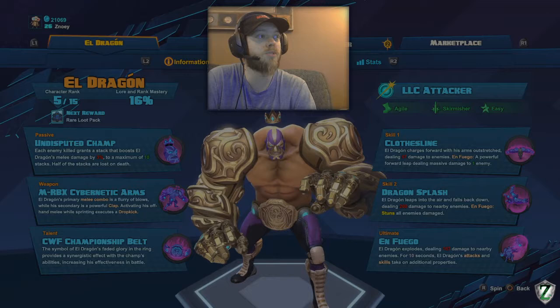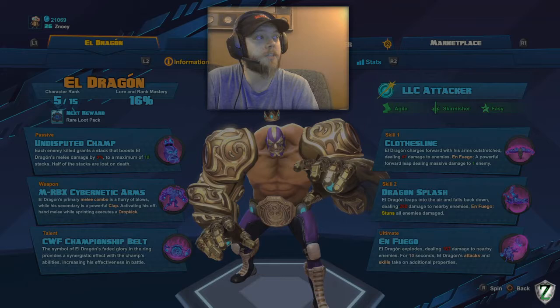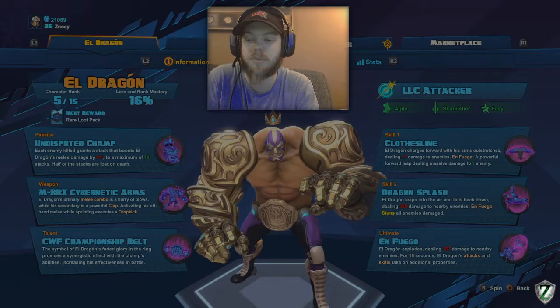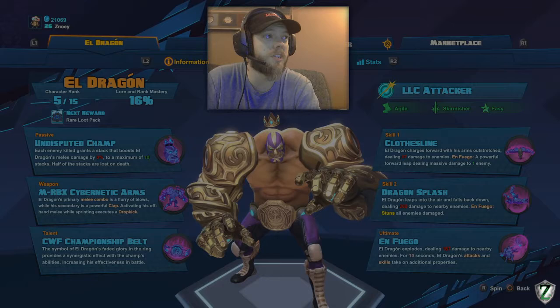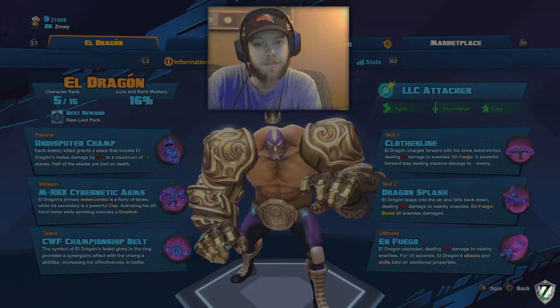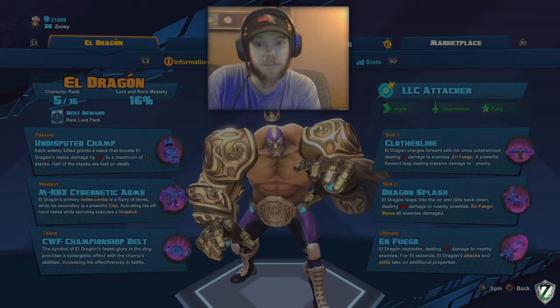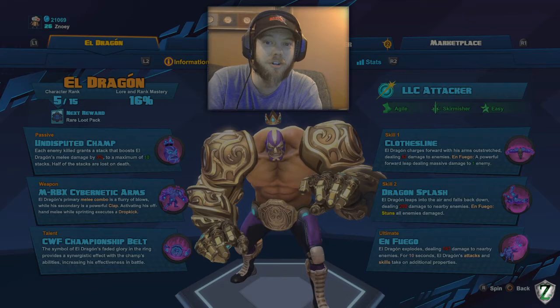His next skill is Dragon Splash — Eldragon leaps into the air and falls back down, dealing 200 damage to nearby enemies. During En Fuego it stuns all enemies, so this is the skill you want to save for when you win En Fuego. The more damage truly comes from the AoE field you put down on the ground. You'll put a talent into making sure Dragon Splash leaves a field of damage — I think he does around 468 off the top of my head. I mostly use it to clear minion waves, but I like it more for zone control. If you're up against a Galilea, she'll do her zone control area and you step right outside of it and do yours. And if you've got your clap from level 3, you can outrange her while you're both in your zones.